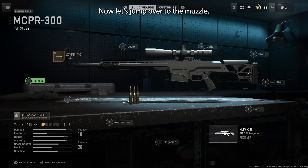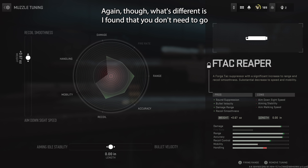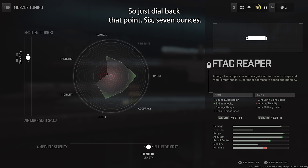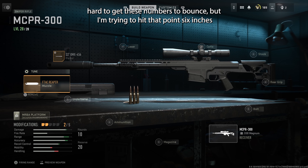Now let's jump over to the muzzle. A lot of people are using the F-TAC Reaper and I agree — it is by far the best suppressor to get that added velocity out the barrel. What's different is you don't need to go max weight on it, just dial it back to 0.6 ounces. For length, you don't have to go full length either — dial it back, trying to hit that 0.6 inches.